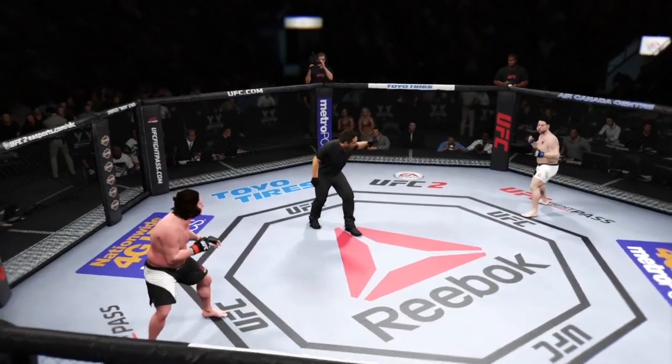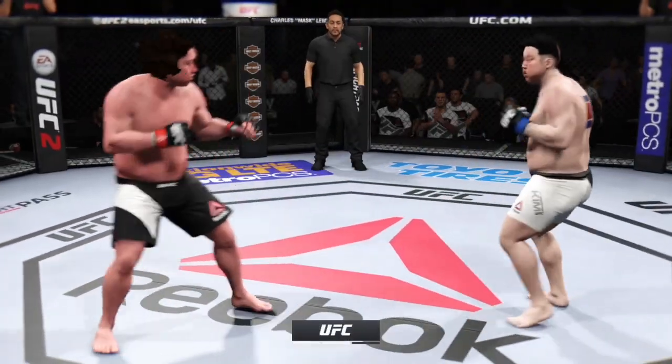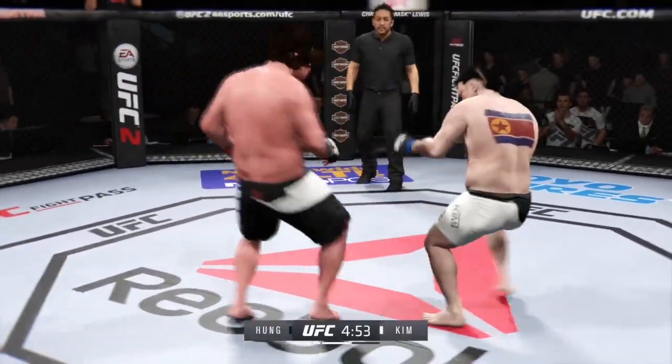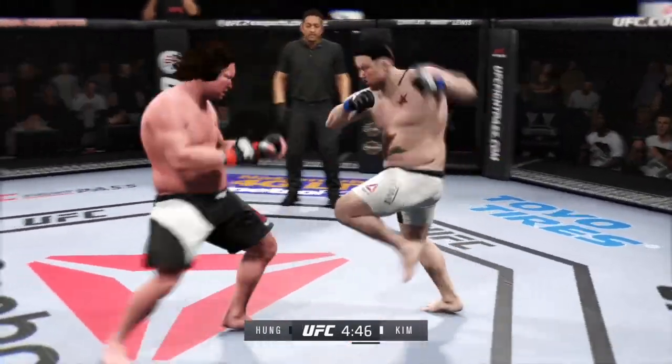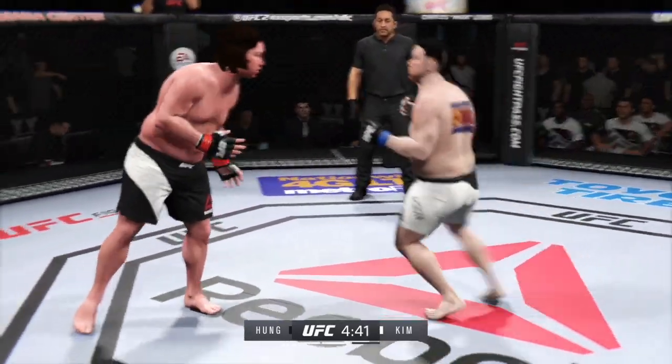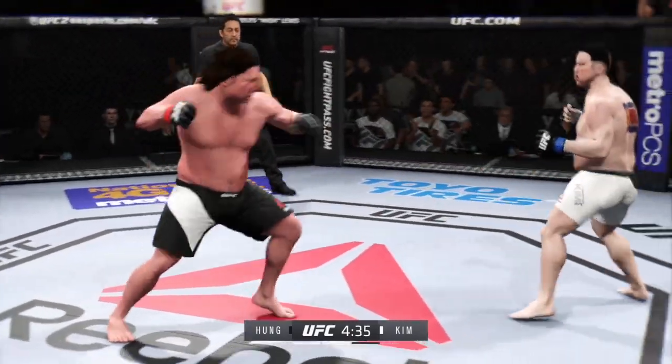Second round underway. Big head kick lands, followed by a huge kick and a hard straight punch. Big right hand from Carter Millers. What an exchange! He is going after it here.